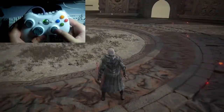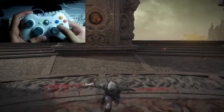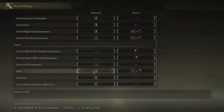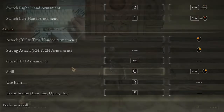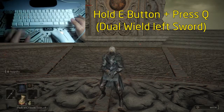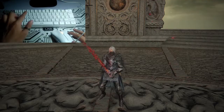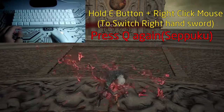There you have it guys. But how about keyboard? I changed my settings on the keyboard — using skills, I set it to Q. Hold the D button, then press right click on your mouse to switch to the right sword, and press Q again to apply Seppuku.